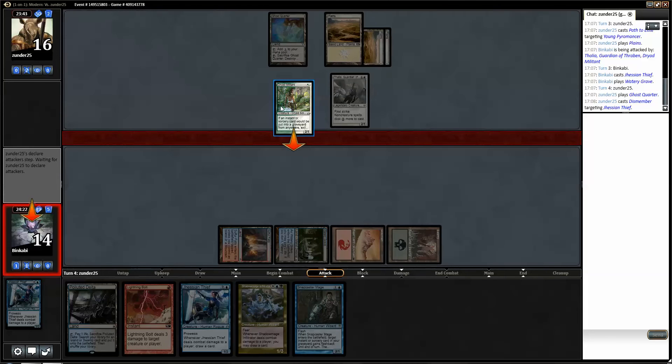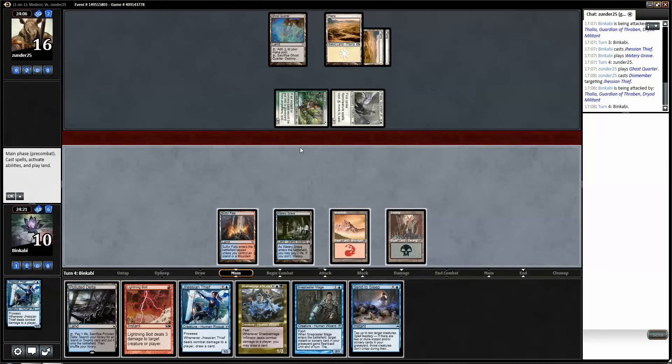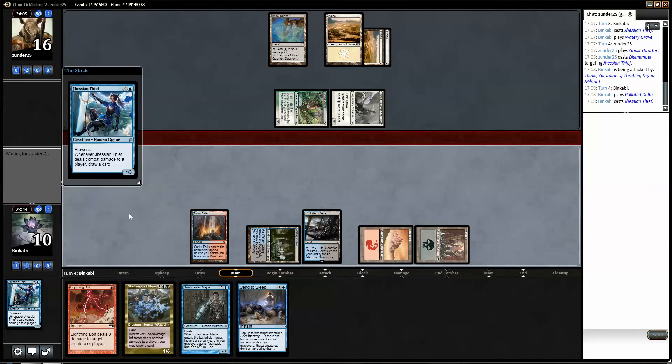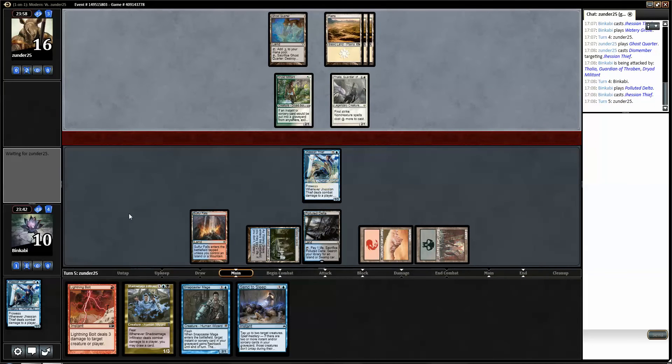So what are we doing? Are we considering not attacking with Thalia? Send to Sleep — not super good at this point, I think I just run out. Another Thief here. I don't really want to fetch more basics, but I don't want to fetch anything else either. Kinda have to.